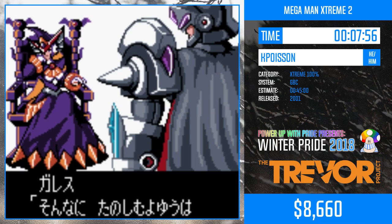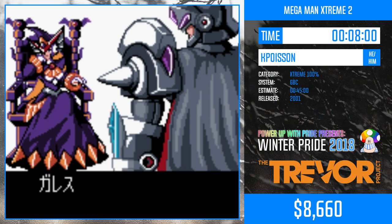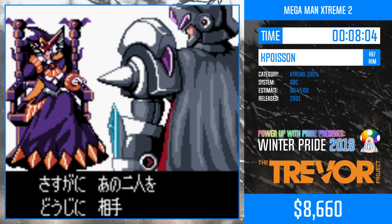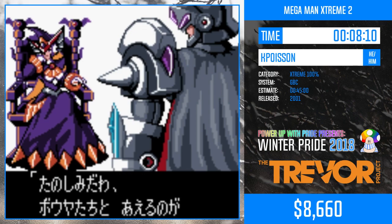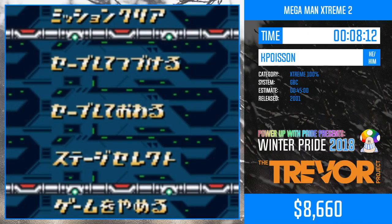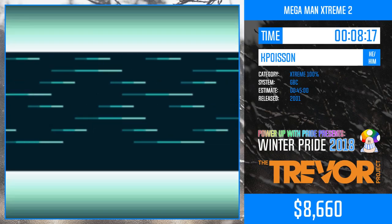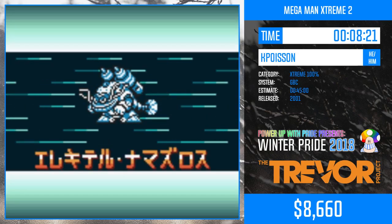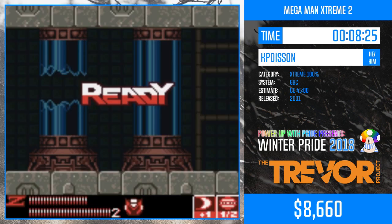We're going to get another cutscene — I do really like the graphics on these cutscenes. Next up is Chill Catfish, which is probably one of the most annoying stages. There's a vertical segment in here that's pretty difficult to navigate.